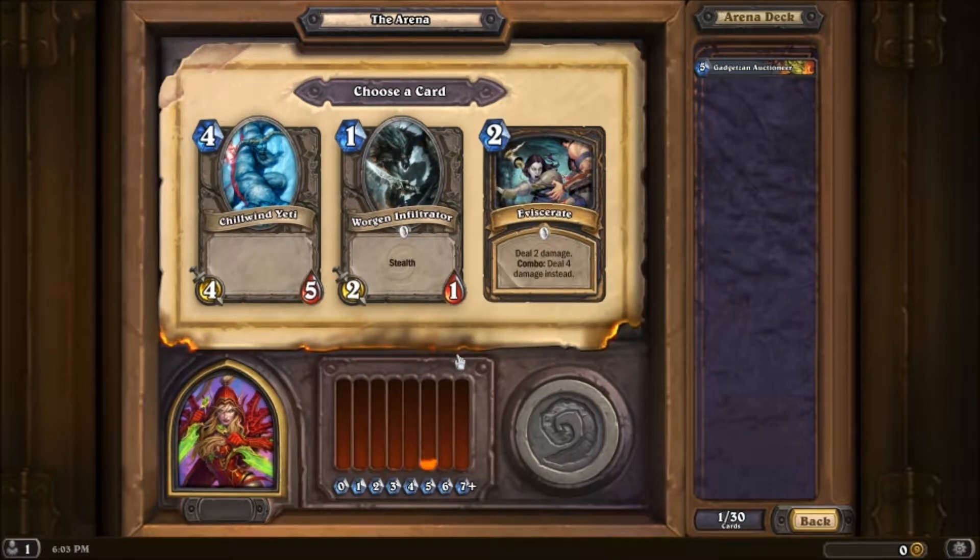So we have Eviscerate, Worgen Infiltrator, or Chillwind Yeti. These are all good choices. I think I'm gonna go with the Chillwind Yeti here just cause it's an all-around good card.